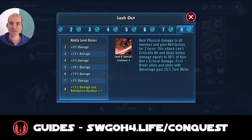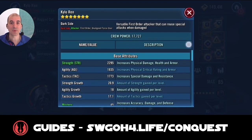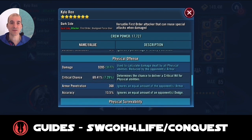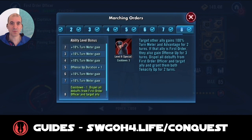Kylo Ren Unmasked — you want to keep spamming his AOE as much as possible to keep fueling turn meter to your team, and his Outrage ability can stun as well to help control bounty hunters. I have him modded for speed at 271, but I did put an Offense set on him to boost his offense so his AOE does nice damage on those bounty hunters.